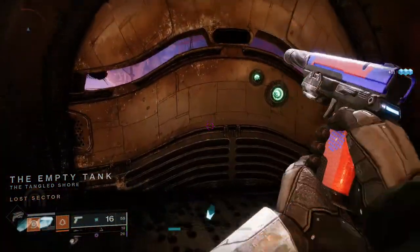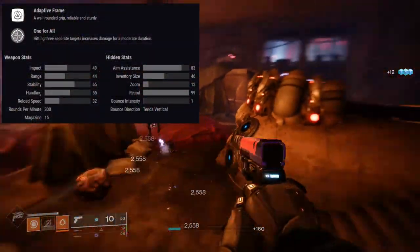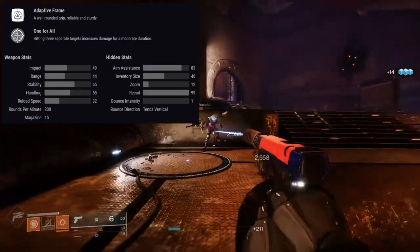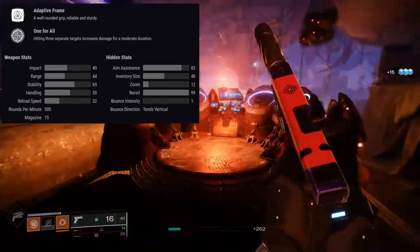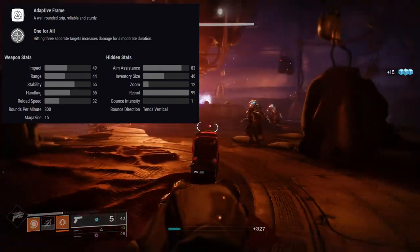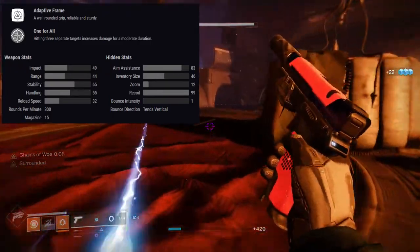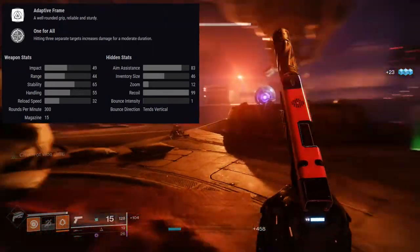The first weapon is a legendary sidearm called the Keening. It is an adaptive frame — the stats are on the screen right now. I want to be a fan of this weapon but I'm not sure how I feel about it. Maybe if I get a better roll I'll like it, but currently my roll is kind of bad.